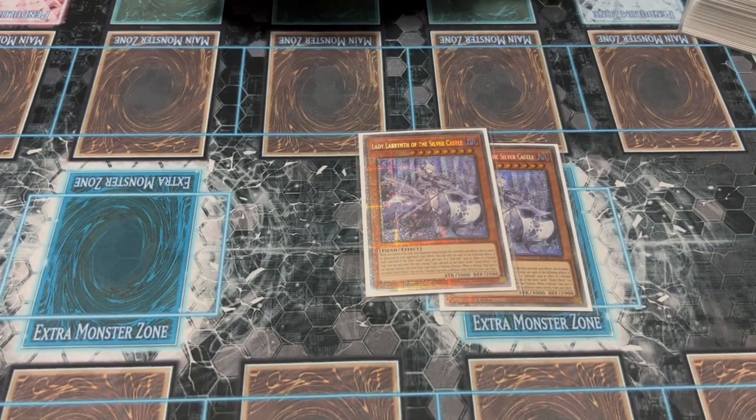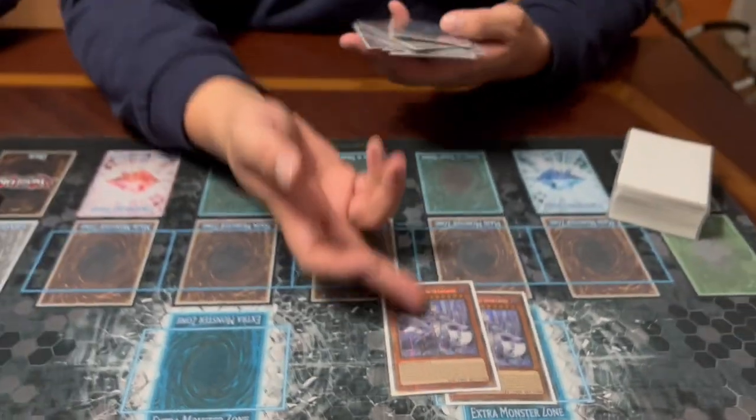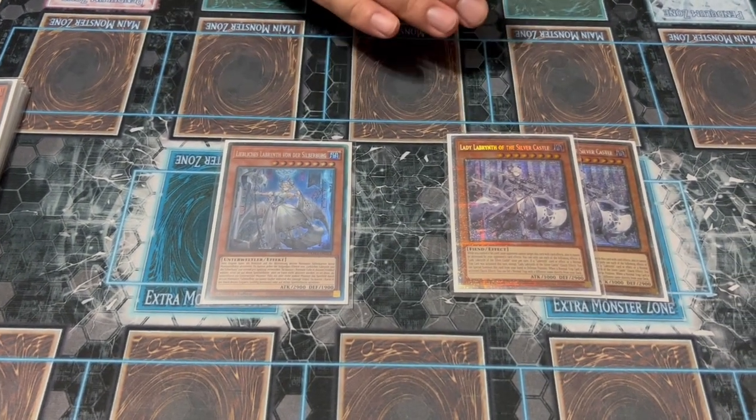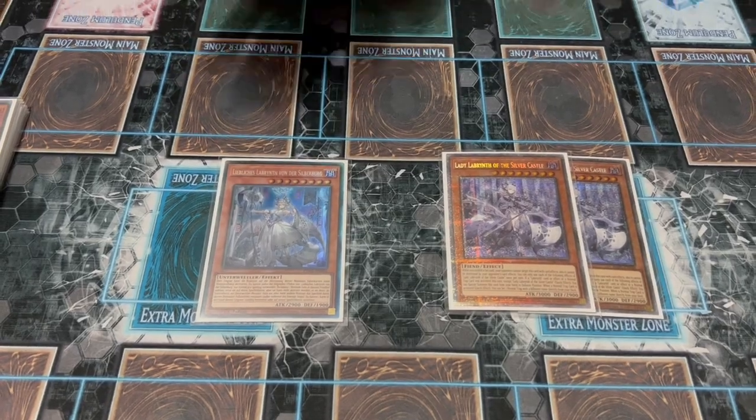Even if your opponent logically knows a card couldn't have been in your hand to see the activation, it still met the requirements. This makes her great with Ariana: you can go Ariana normal summon, search Lady, and immediately special summon her. She has better stats than Lovely Labyrinth — 100 more defense and then some. While on the field she cannot be targeted or destroyed by card effects while you have a set card, giving her strong protection.